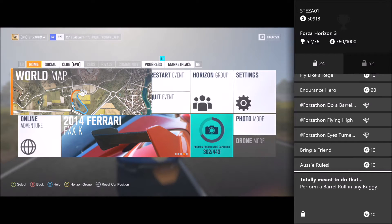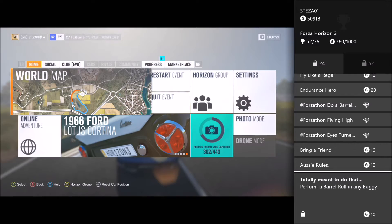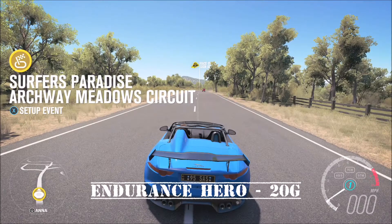The last one is called Totally Meant to Do That. This one just means you have to perform a barrel roll in any buggy — so you just take a buggy and perform a barrel roll.